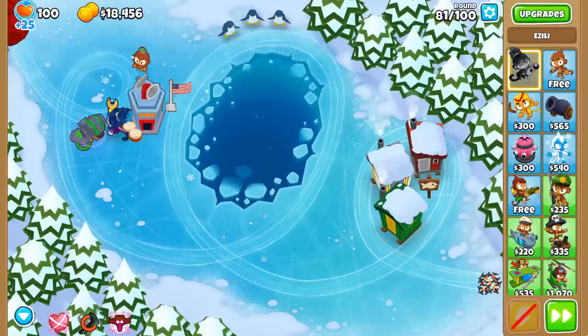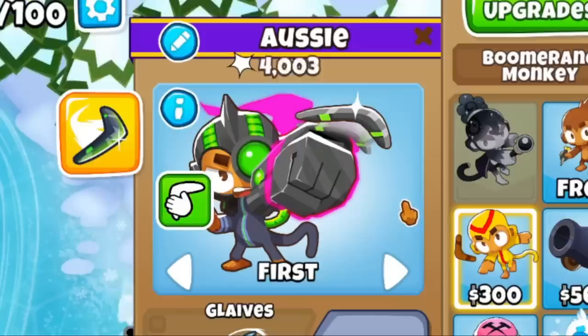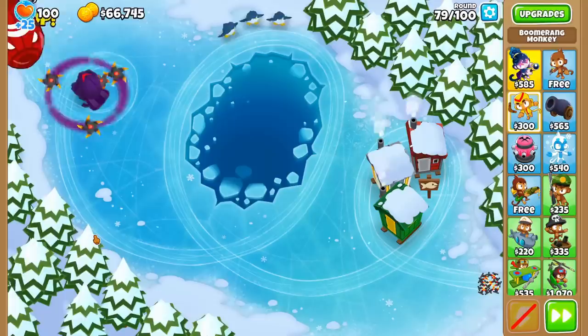Number 6 is the Boomerang Monkey, most notably the Permacharge. This guy has gotten his ability and base damage doubled, attack speed increased by 40%, plus a few buffs to its cross-pathing. On top of this, it got the huge buff of being able to switch throwing hands, making it much more useful on many maps.